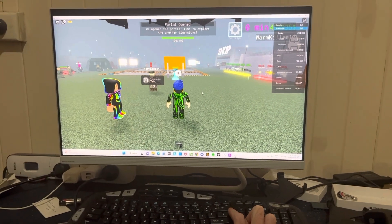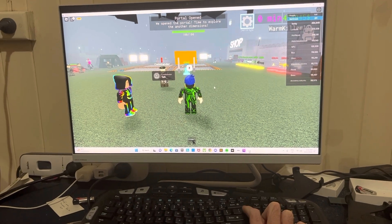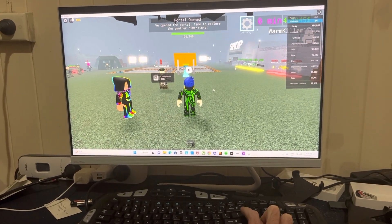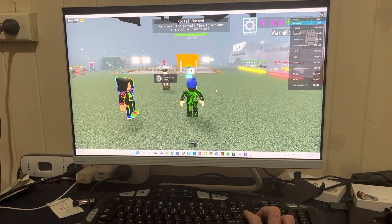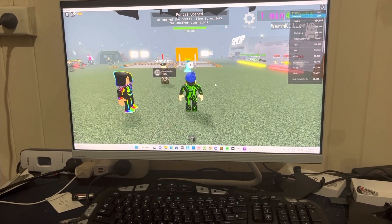So yeah, that's a simple easy fix. So if you ever see a blue square, just press this button right here, all right? If you enjoyed this simple easy how-to fix Roblox video, feel free to leave a like, comment and subscribe.